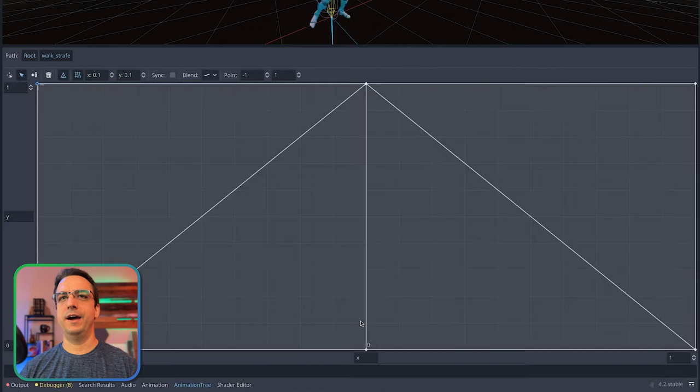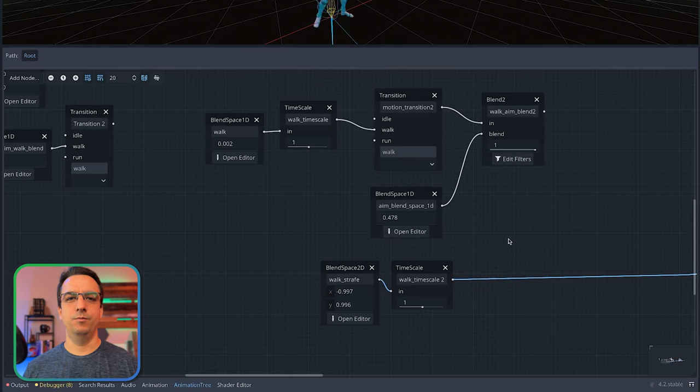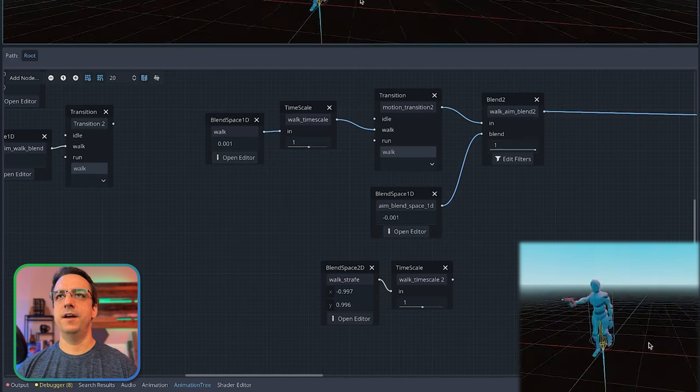That's exactly why I have this 'jog strafe left hold pistol' animation - it's a terrible name, it should be like 'ignore right hand jog strafe left' - because it's basically ignoring that right hand so you can use a blend with these filters to blend in that arm up-down action. That was the point of this. But I looked at it and said how am I going to expand this? How am I going to add more weapon stances like two-handed weapons, or the knife or grenade stance? It just really didn't make sense once I got to this point.